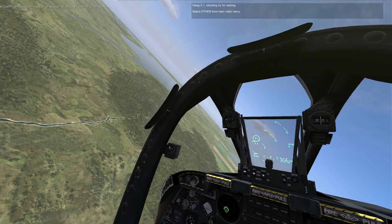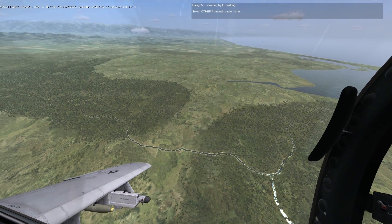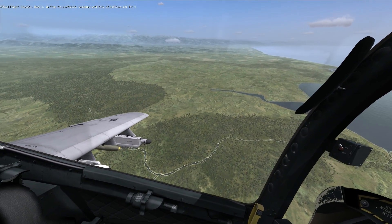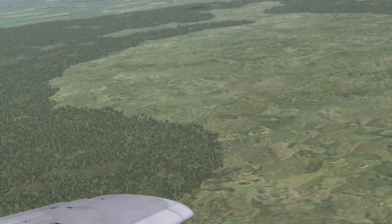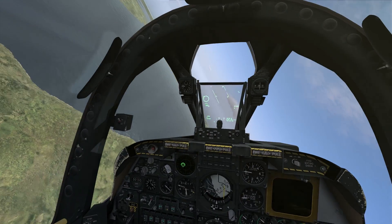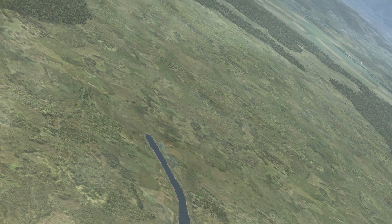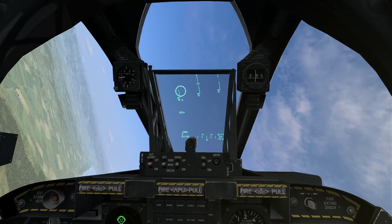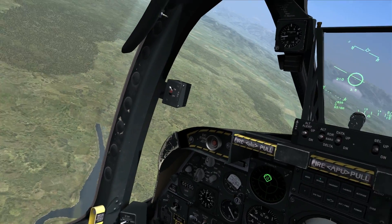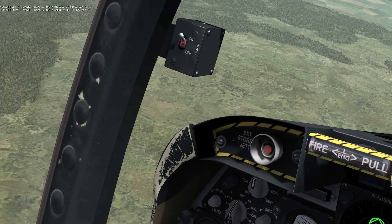One thing you probably notice is that you get a lot of airspeed coming down. It's not recommended that you use speed brakes on the way down — that's going to affect the calculations for the Computer Calculated Impact Point. So speed brakes on the way down are not recommended. Controlling the throttle and chopping it to idle is definitely recommended — I think I got close to 450 knots in that dive. This should be a little more reasonable. I'm going to pop up to about 6,000 feet and employ one more high angle strafe on this group of targets. Generally speaking, 6,000 feet is about the minimum altitude I'd ever employ this at — it gives you very little time to track and pick the target up.